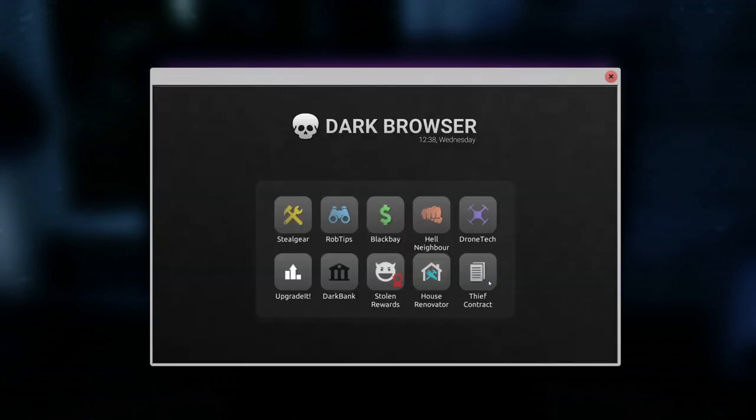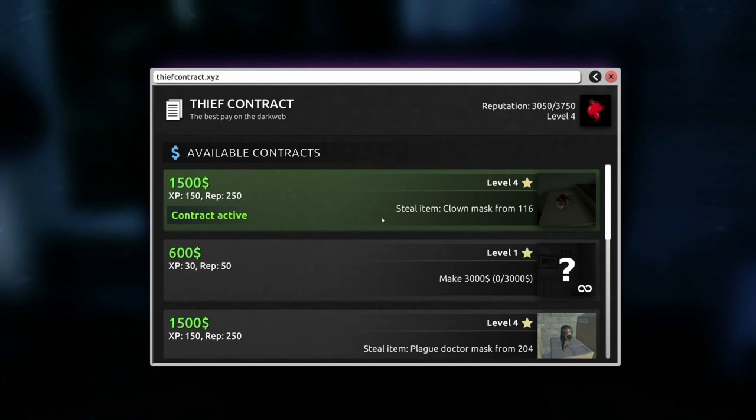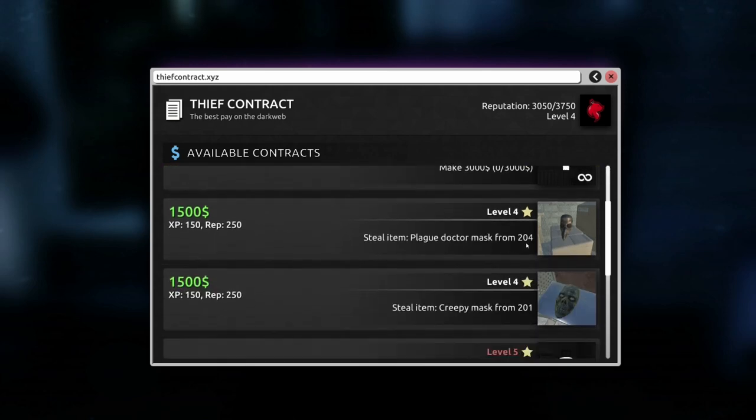Tip number six: always have a thief contract active. I always go for the one that has "steal an item." For these thief contracts, you can only have one active at a time and you cannot cancel the contract, so you do have to complete them — choose wisely. Most of the time it's really not that bad, because if you can do one of them you can really do the others. It's only based on the location that you're actually going to.